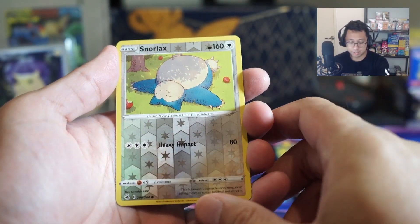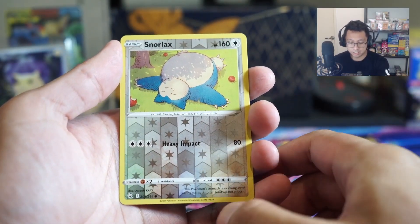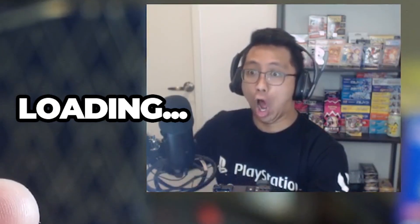Reverse Snorlax, that's very nice. Heavy Impact, 3 Energy, 80 Damage.